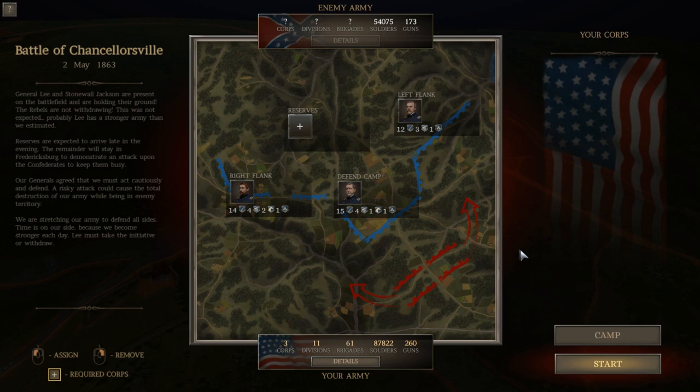Alright everybody, we're back. We're about to fight May 2nd, 1863 — I believe that was the attack by Jackson. May 3rd was actually the bloodiest day in the battle, but that was as the Confederates attempted to link their two wings of the army, push back a Union salient, drive them off the Chancellorsville farm, and force the Union to retreat. The flank attack was May 2nd.